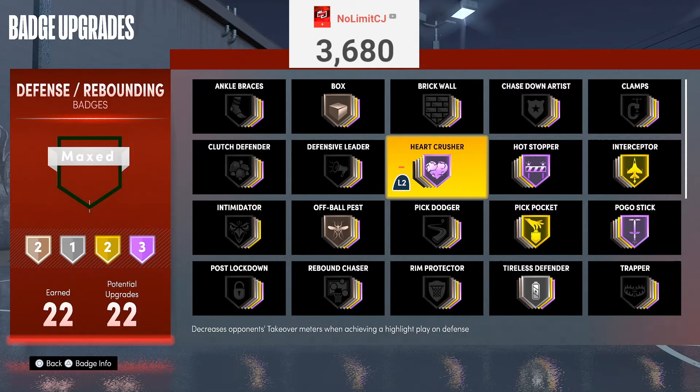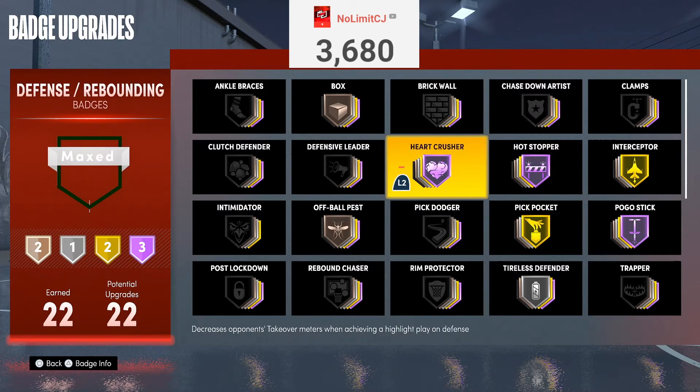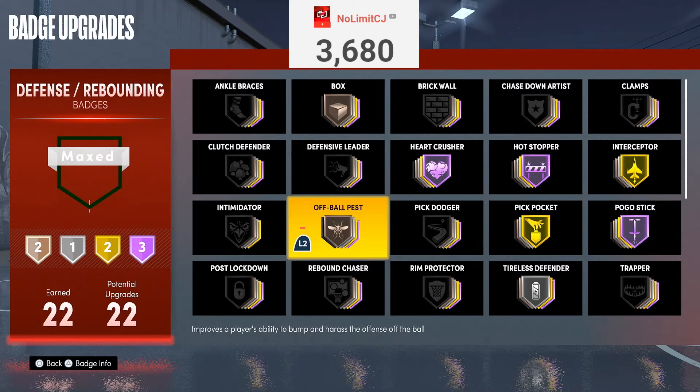Next badge is Heart Crusher. Heart Crusher is a valid badge. I don't really know if it's as OP as current gen, but on current gen if you get like two stops, the whole other team is going to be cold — it puts them all on cold and they cannot go anywhere. It's pretty broken for current gen. Next badge is Off-Ball Pest. Off-Ball Pest is actually a valid badge — it helps you stay on your defender if they're cutting for an alley-oop or a backdoor play. You kind of hold them so they can't get it off perfectly. I'd recommend using this on bronze at the most — bronze works just fine from my perspective.